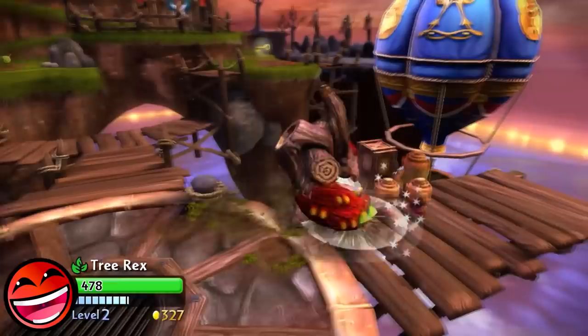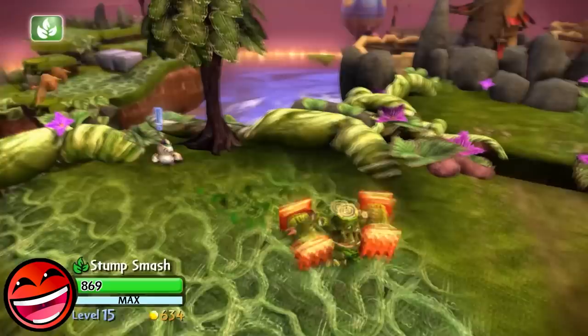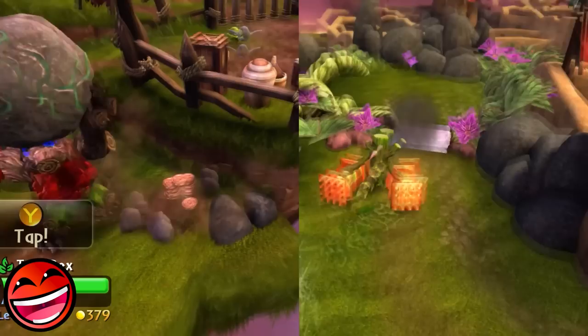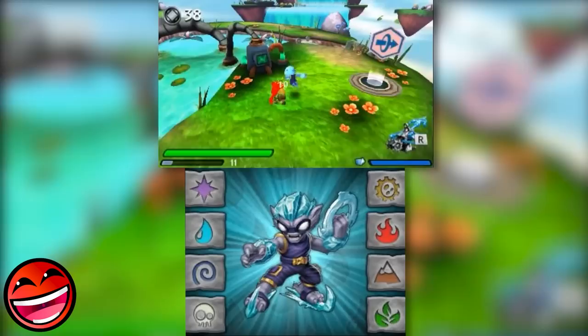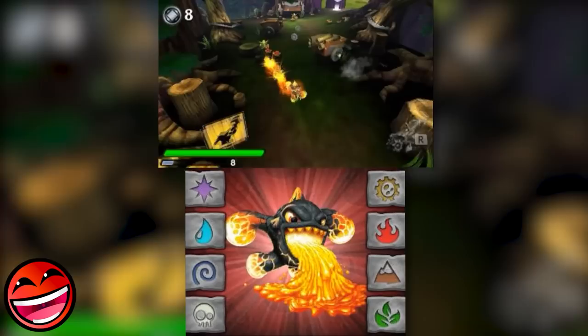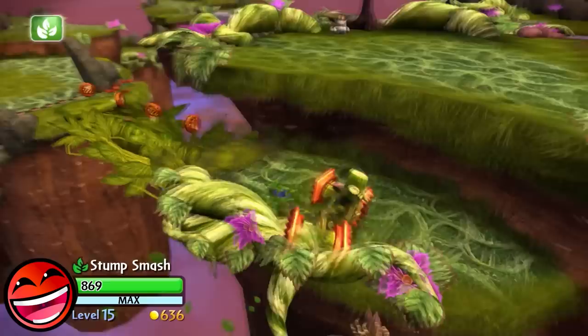There's an interesting theory about Tree Rex and Stump Smash coming from the same forest in Skylands. Their bios are extremely similar: Tree Rex was a mystical tree from the ancient woods, mutated by magic and tech pollution from the Arcane Factory, while Stump Smash was a magical tree from the forests of Skylands whose entire forest was chopped down by trolls. As cool as it would be for them to share an origin, the ancient woods and forest of Skylands are likely two different places — and Stump Smash is still reportedly salty about the trolls ruining his home.